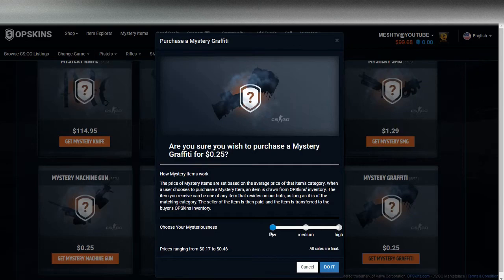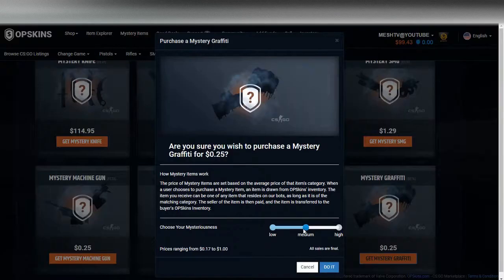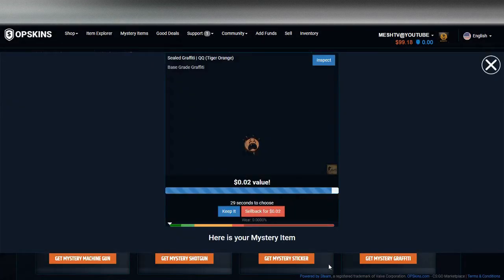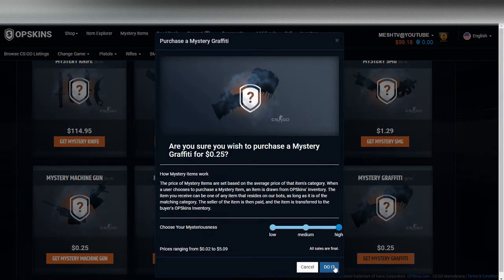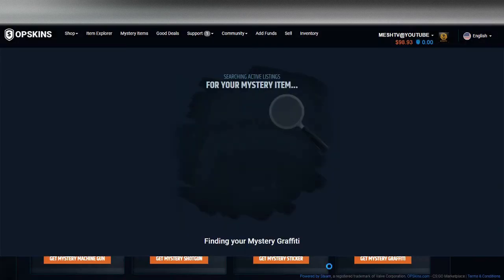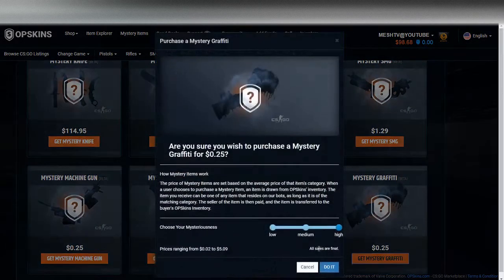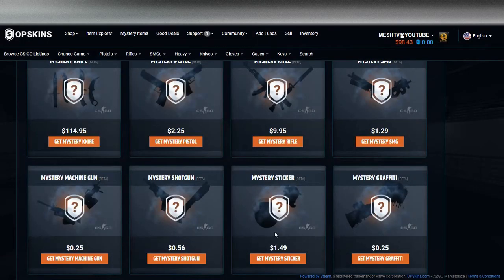We're not even going to do the low on the graffiti because the low doesn't really change — let's do medium and high on this one. 17 cents to a dollar, a quarter to open it up — we got a Straws. Two cents to five dollars, and there's the two-cent one. Let's do one more on high — some of the graffiti in this game is kind of cool. One more here — the Salt one, okay, that's not a bad one.